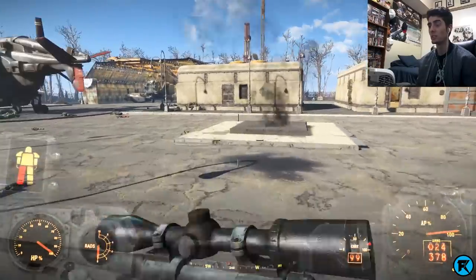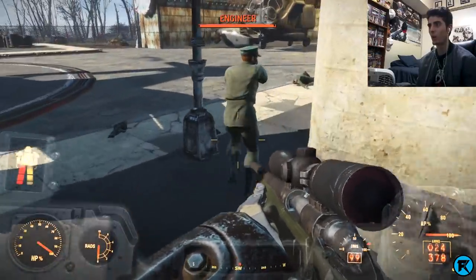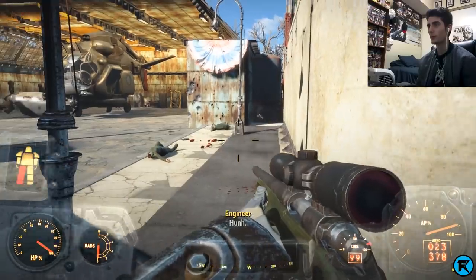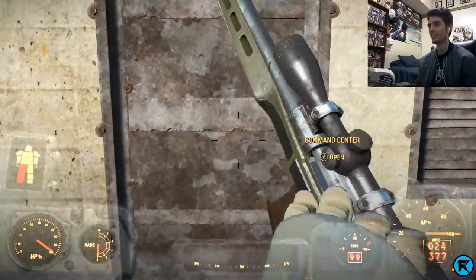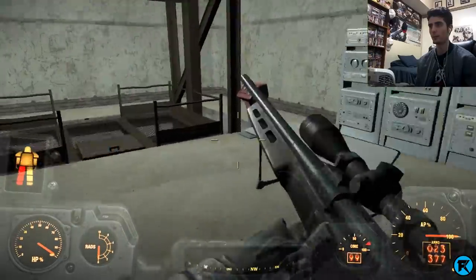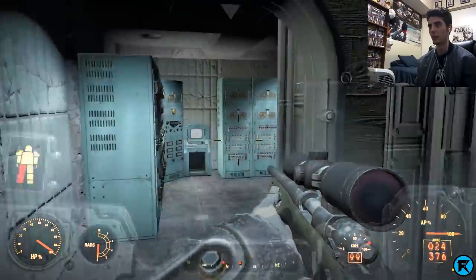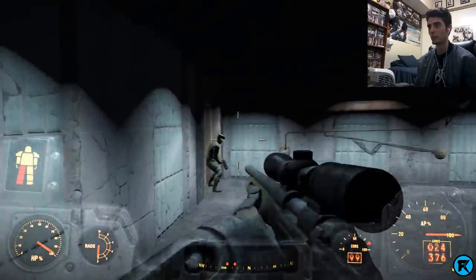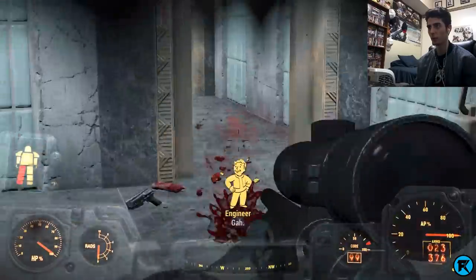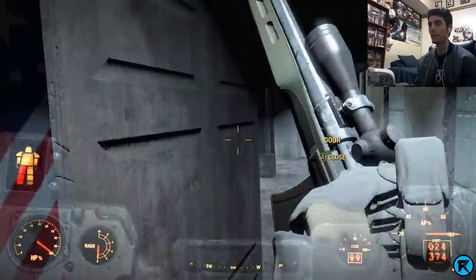Wait, we still have that command center. Look at this dude — look at this coward. How you gonna run with no leg? You can't kill Fatal. All right, we got the last few right here. There goes your leg. Camp Navarro has been cleared of the Enclave.